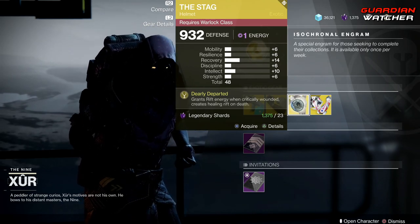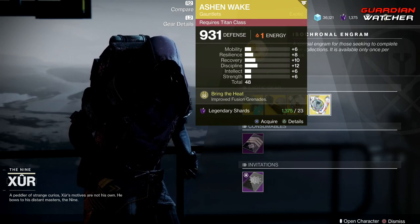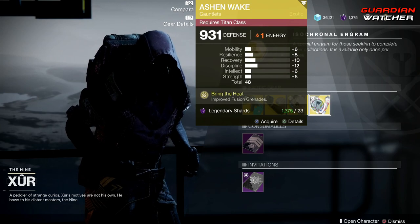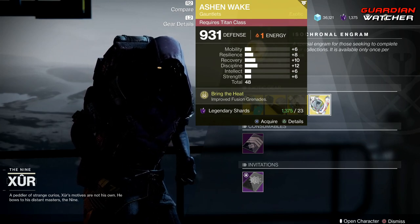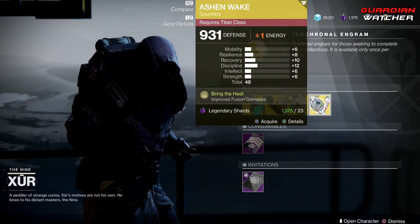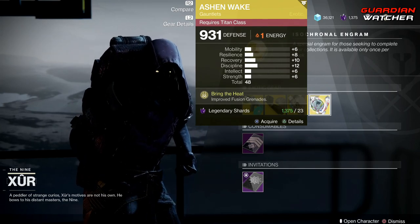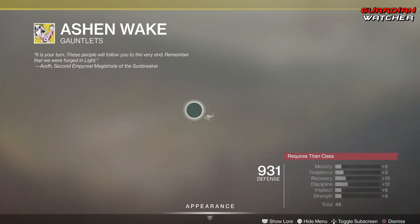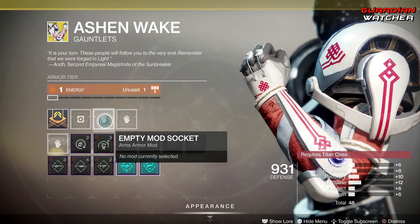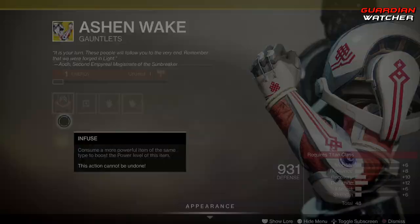Next exotic is the Ashen Wake, and I'll already tell you this one is pretty decent because of the high discipline. The perk on this is Bring the Heat, which gives you infused Fusion Grenades. It's a Solar exotic, which is pretty decent, and you can pop in whatever mods you'd like.